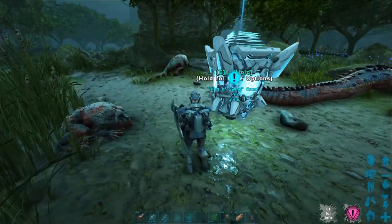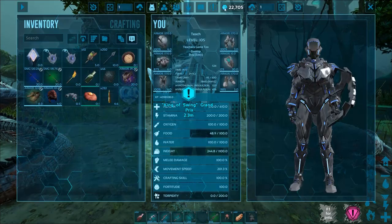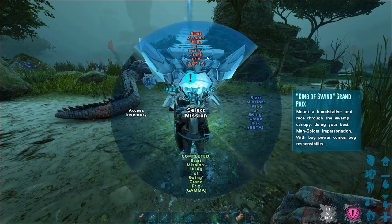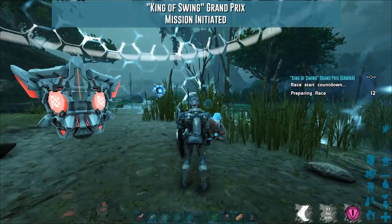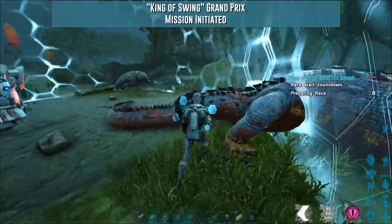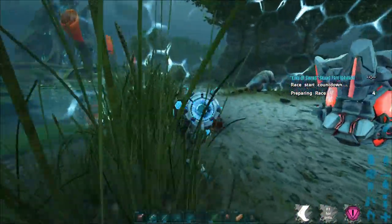Anyways, let's go ahead and check it out. The King of Swing — basically you're over in the bog zone. You can track the missions by going up here and clicking mission list, then find it on that list. I don't know how anyone's ever going to do Alpha. I'll show you Gamma real quick because it's really easy. I have completed it with 2-3 minutes left to spare, so I could probably do Beta in all honesty, but I'm going to show you Gamma for sure.